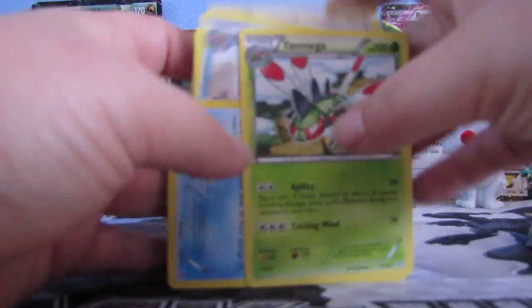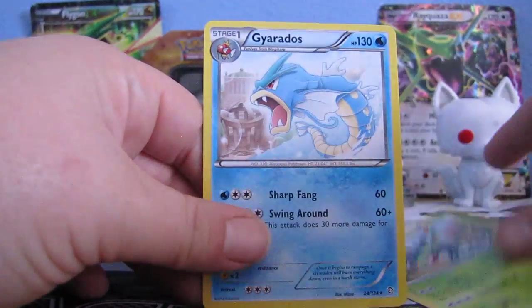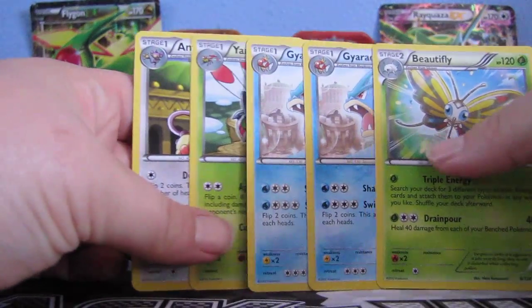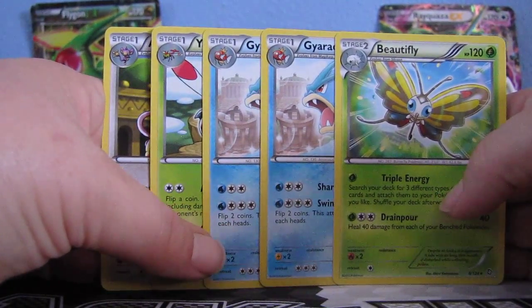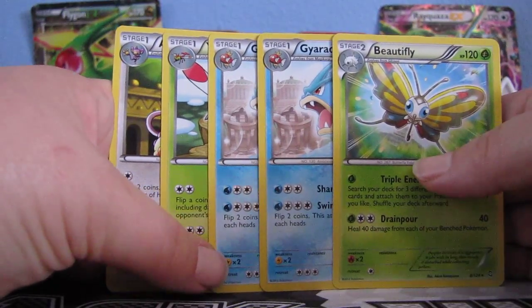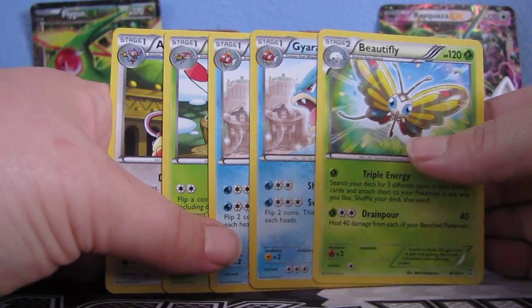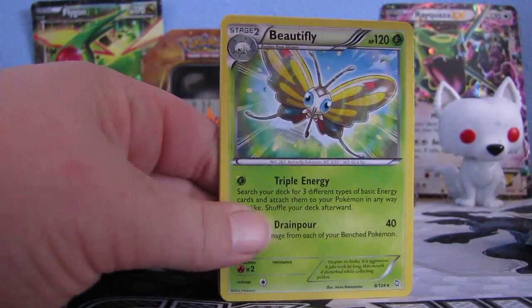So overall we got okay stuff, not too good. We got Yanmega, two Gyarados, a Beautifly, and an Ambipom. If any of these ones you guys like, you're more than welcome to let me know and I will possibly send them to you. I think I already have them all, but comment and let me know which one you want and I'll check to see if I have it. Hopefully you guys enjoyed this video. I might buy some more cards again, but I'm not exactly sure yet. Anyways, I hope you guys enjoyed and I will see you guys later, bye bye.